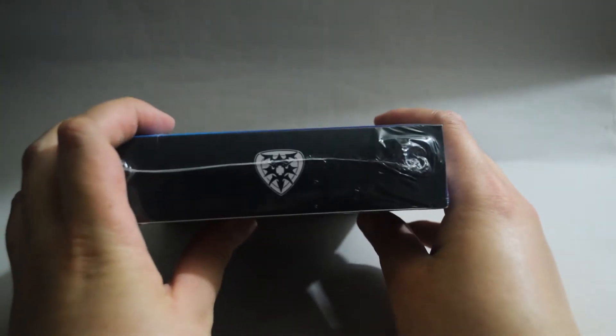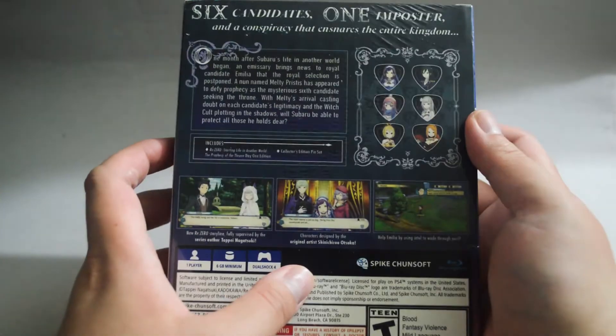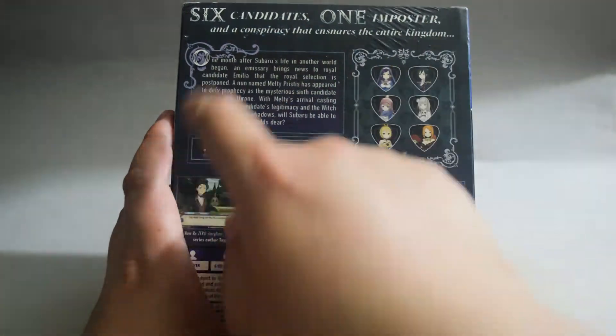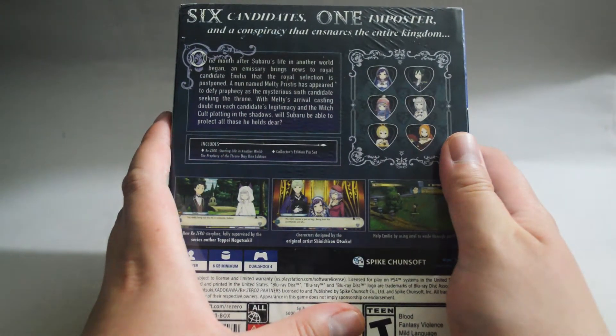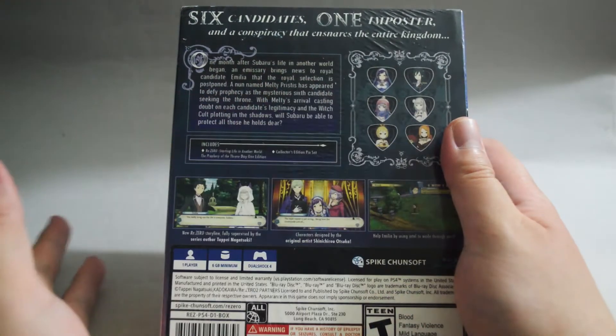Let's just look around the box — the side and the top. In the back, there are three gameplay pictures. This is a tactical adventure game. On top it says: six candidates, one imposter, and a conspiracy that ensnares the entire kingdom. This summarizes the entire game.